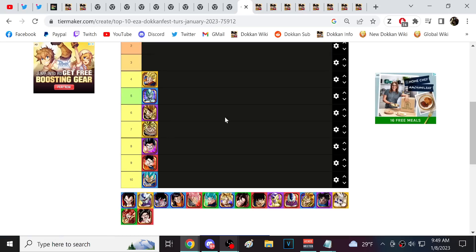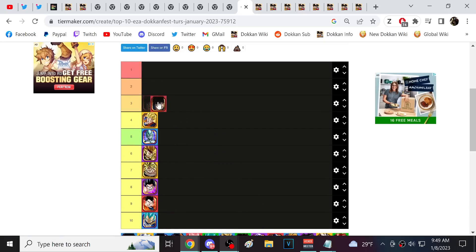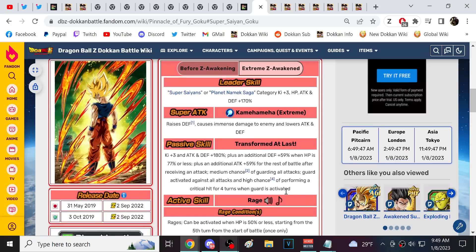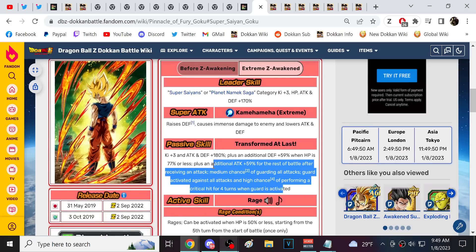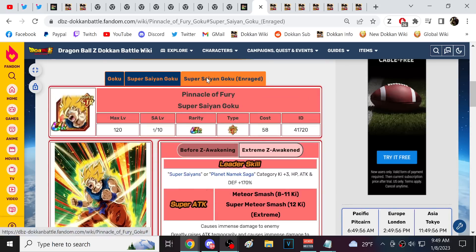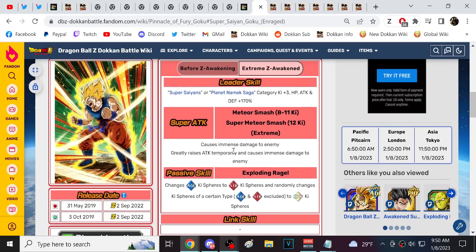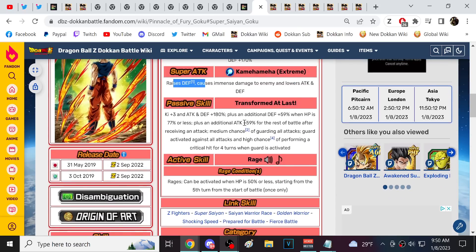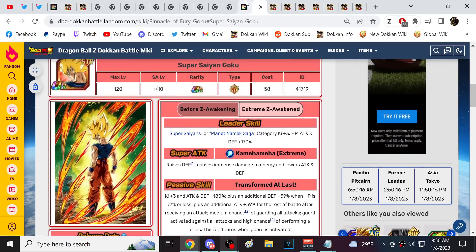Next is STR Namek Goku — one I've often disagreed with the community on. A lot of people downplay him. He does have RNG mechanics: first you have to transform, then once transformed you need to roll the dice and get his guard, then he gets really good with stacking defense. I like his Giant Slash Rage transformation — I've gotten several Red Zone wins with this ability. The fact that he's double orb changing when he uses it gives a lasting impact.